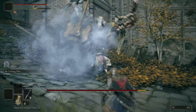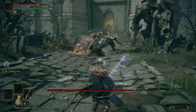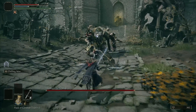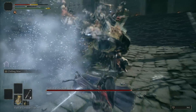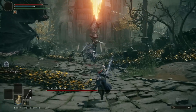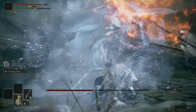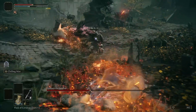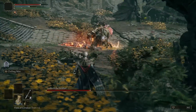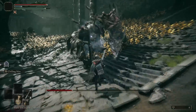Against Godrick, Chilling Mist did quite some damage. The problem is it takes time to cast so I can only land one hit per opening. But Chilling Mist applies 120 frostbite buildup and coats the weapon with frost for 20 seconds. The skill also leaves a frozen mist on the area that continues the buildup. The buildup was pretty fast — Godrick got frostbite a couple of times which depleted his health bar significantly. This Ash of War is honestly too good for Godrick — I should have saved it for the Tree Sentinel.